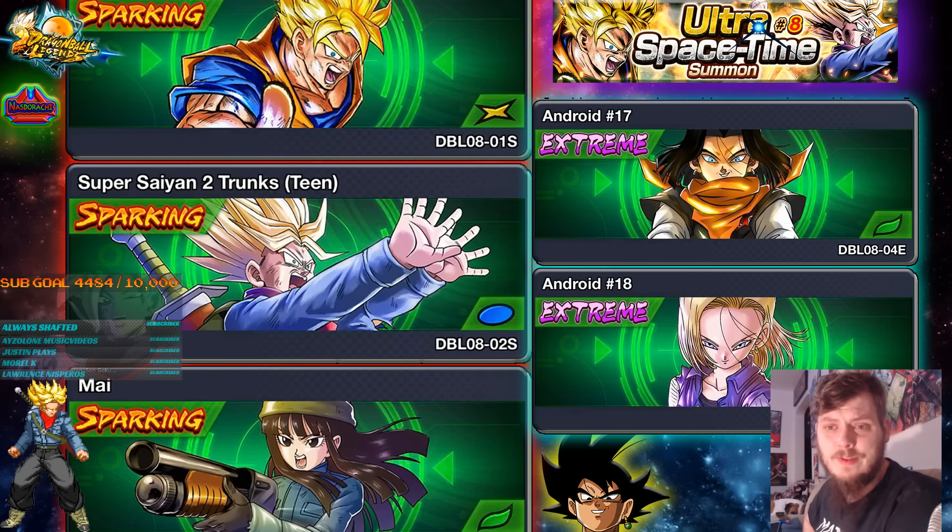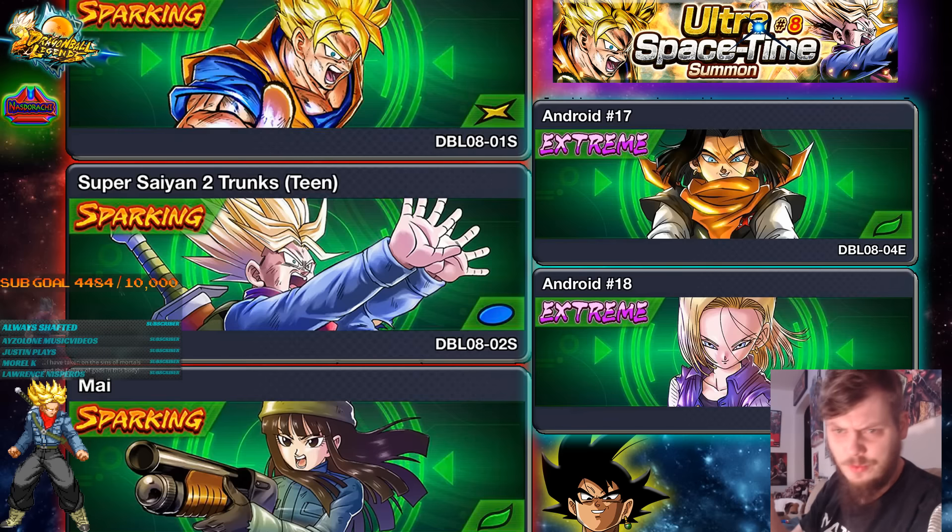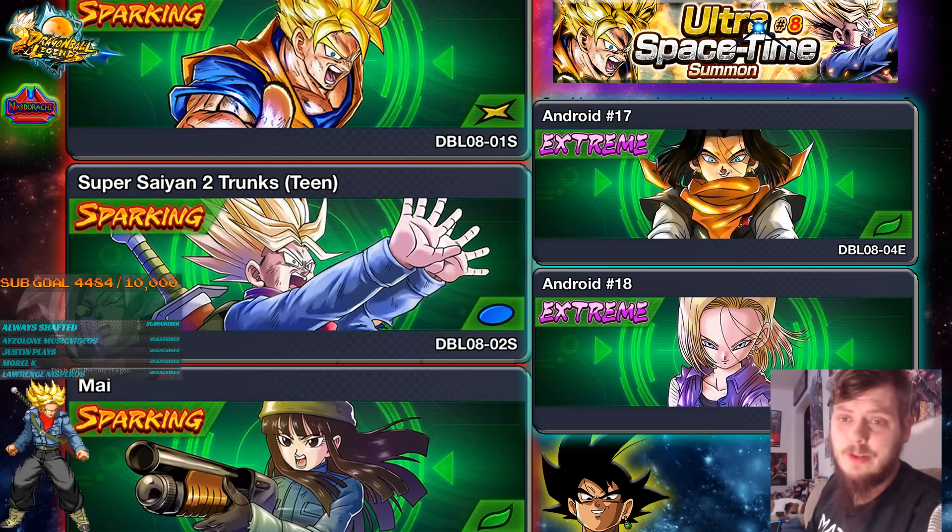That's about all we have to say on the matter right now. I'm assuming we're going to be seeing some pretty cool Ultimate Arts and some unique animations, seeing as how none of these three characters are in the game shared by any other character models we're familiar with. There were also rumors on Reddit about a potential Super Saiyan 3 Gotenks, but that has not been completely confirmed. So just stay tuned and I will be sure to keep you guys up to date.